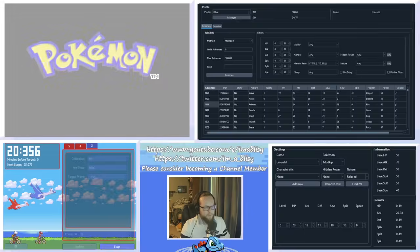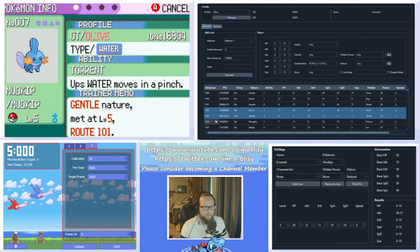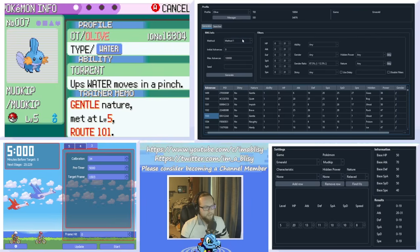We hit a hardy Mudkip this time. Checking around our target frame, there's a hardy frame about two frames late. There's no easy way to tell exactly, so it's just trial and error until you land on your frame. On the next attempt, I landed on a gentle Mudkip — and in Gen 3 you can see the nature directly in the summary, unlike Gen 4. I most likely hit frame 1503, which was my target frame.